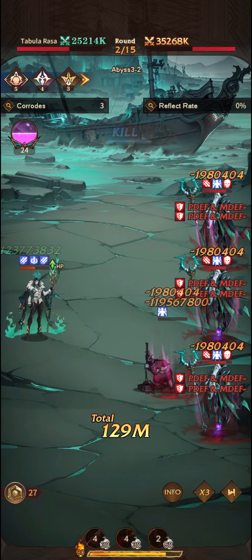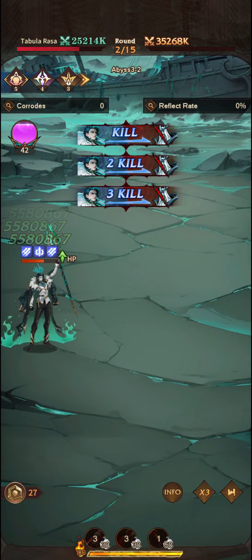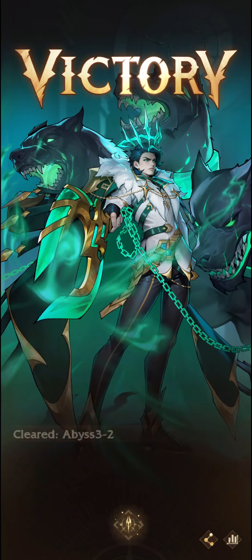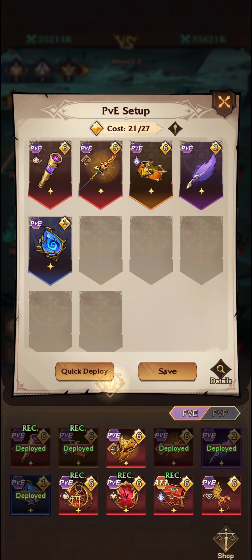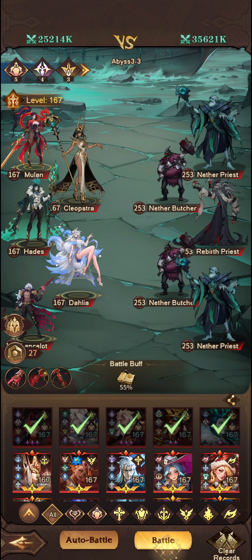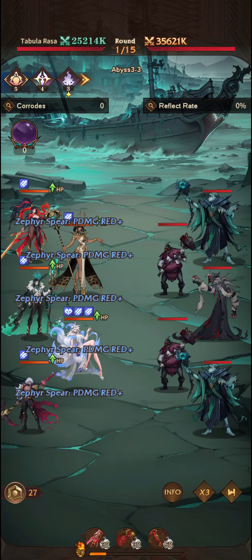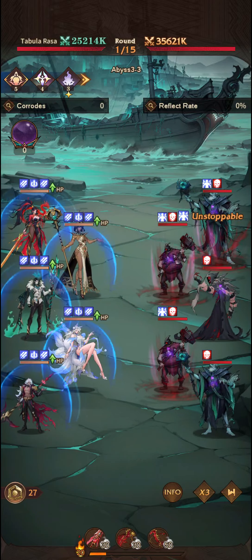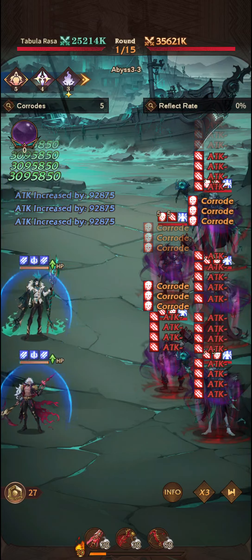What we might have to do is take out another one of our artifacts — maybe the shield — because we don't usually get a frontline unit. So I think we can take that out and pop in the Soul Devour artifact: when Soul Devour is triggered, increase max HP by 300%. This will trigger right at the very start of battle, and we'll get that 300% increase on top of the stats boost we get from devouring the souls of our team.